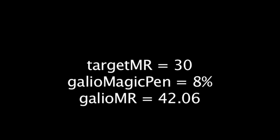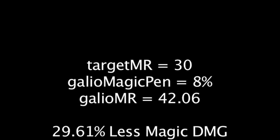We'll assume Galio has 42.06 magic resistance due to his base magic resistance and 9 magic resistance glyphs. With this alone, Galio will take 29.61% less magic damage.